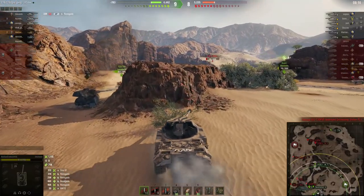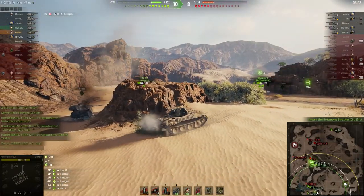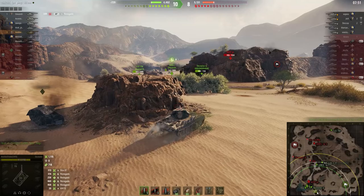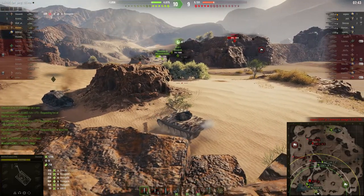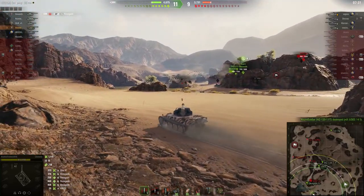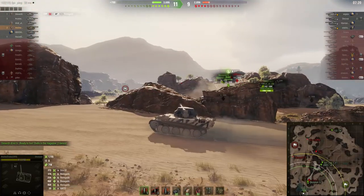We drop back to only up by one. Our Chinese 122 TM — tier 8 medium tank — is trying to tangle with the SU 130 PM and a UDES. You really don't want to be tangled with either one of them. The SU 130 PM is just a devastating TD — one of my favorite tanks. It can wreck just about any tier 8 tank, though the 122 TM is pretty bouncy and decent.